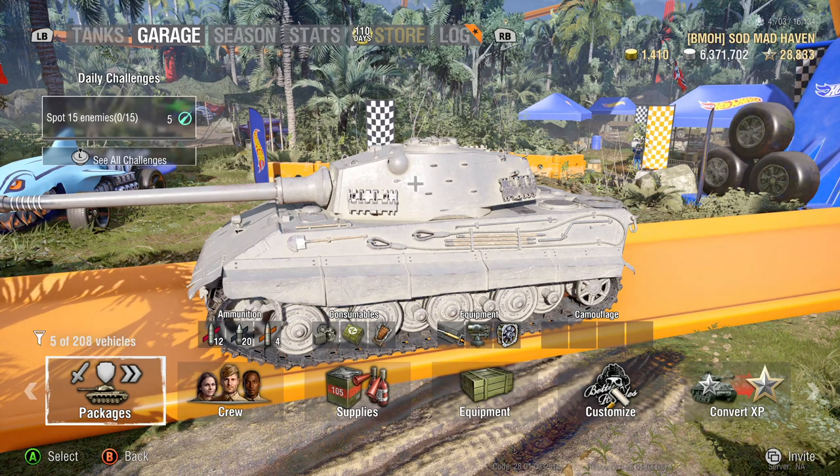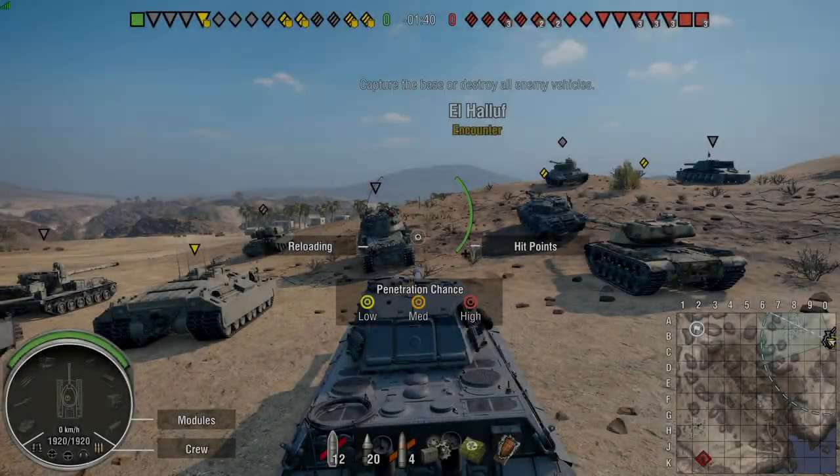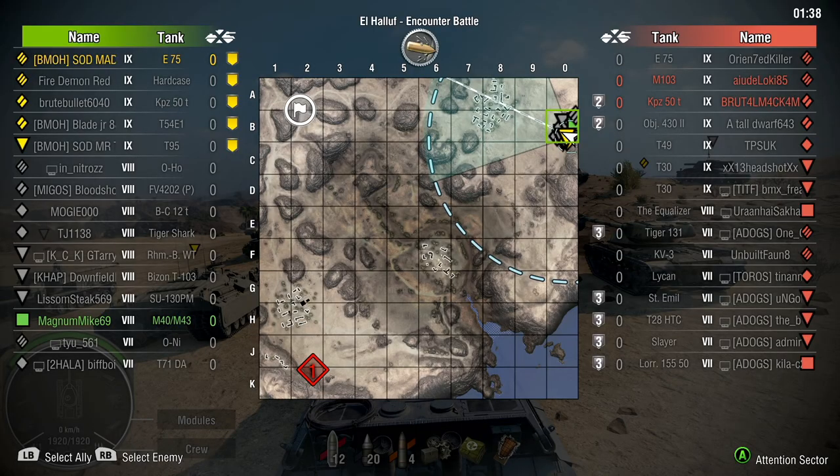Let's jump into this replay on El Halouf. We have two El Halouf replays. We are top tier — our entire platoon is tier 9 — and then it's a ton of 8s and 7s. The enemies have a couple more tier 9s than us, including an extra two T30s.